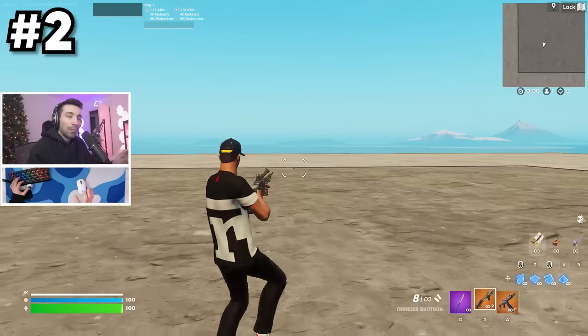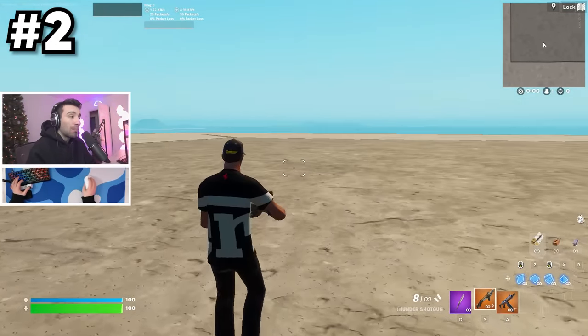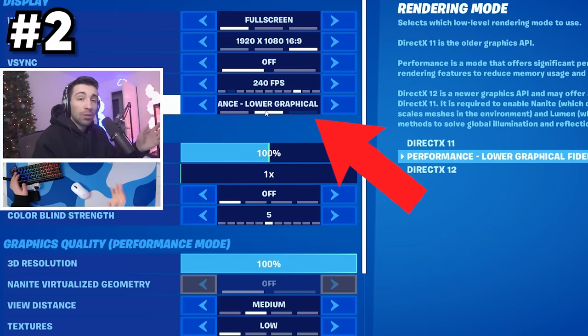Starting out on any game, people want to know the best settings to run it at. If you're on console, you can't really change anything besides brightness. On PC, no matter what type of PC you have — whether it's good or bad — you want to make sure you're running performance mode, which is the lowest quality but the most FPS. Even pros run this on the best PCs out, and people with 4090s will still use performance mode.